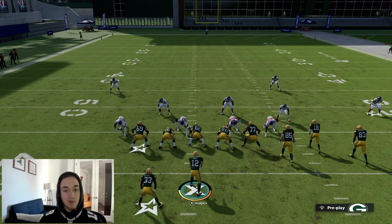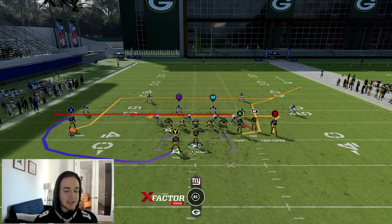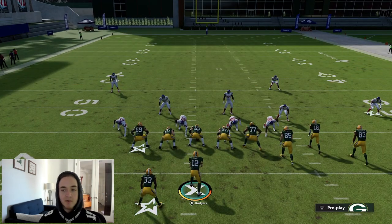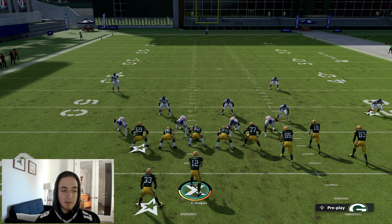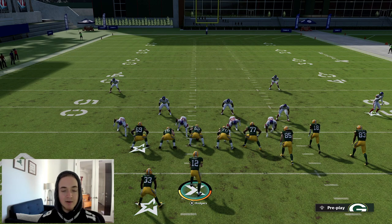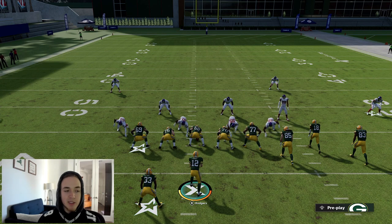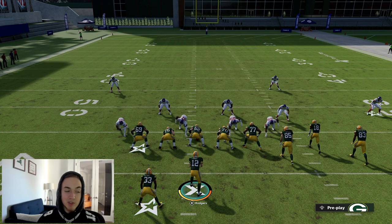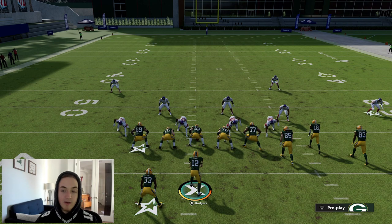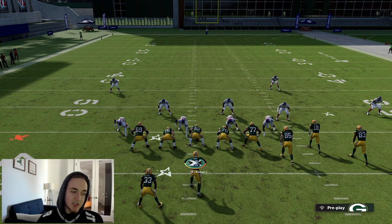The coverage we're going to start with is a classic cover two — Tampa two. Where do you see Tampa two? It's usually in the Nickel 2-4-5 odd formation, which is probably the meta right now. A lot of times you'll see that blitz out of cover two — it's probably the best blitz in the Nickel 2-4-5 odd formation, so there's a high chance he's running a cover two shell out of it. If it's a really good player, they might be adjusting out of it, but you know those bots that run 2-4-5 odd — they're going to be sitting in a cover two shell.